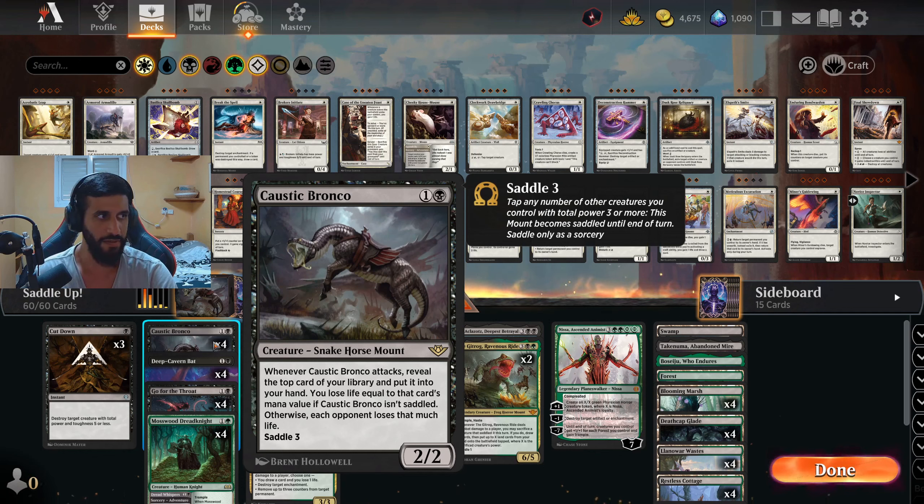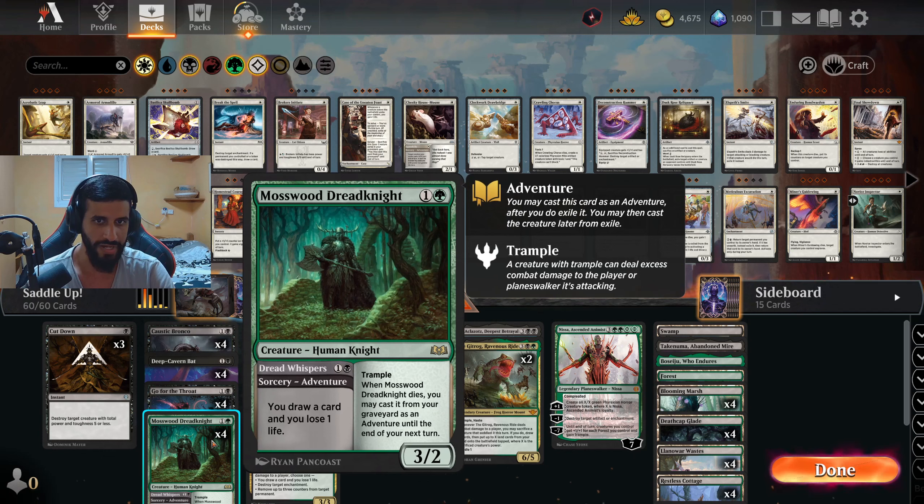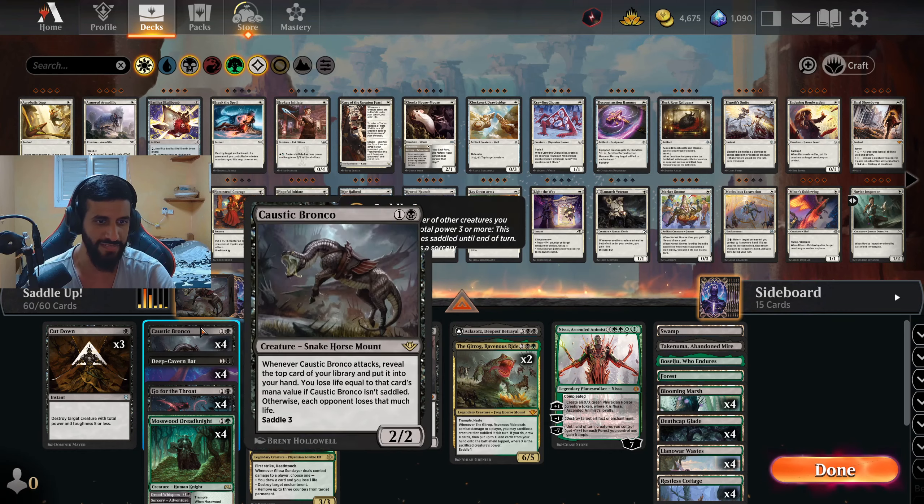In case you don't know what Caustic Bronco does, let's give it a quick read. It's basically a 2-mana 2/2 that says: Whenever Caustic Bronco attacks, reveal the top card of your library and put it into your hand. You lose life equal to that card's mana value if Caustic Bronco isn't Saddled. Otherwise, each opponent loses that much life. So if you attack unsaddled and draw Mosswood Dreadknight, you take 2 damage, but if you Saddle it first, your opponent takes 2 damage instead - an insanely powerful effect.